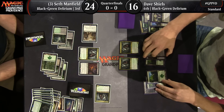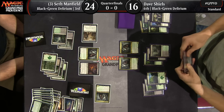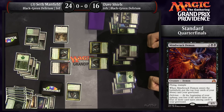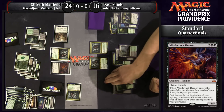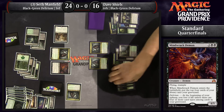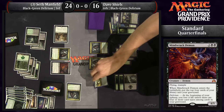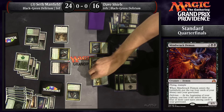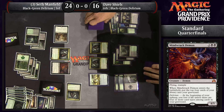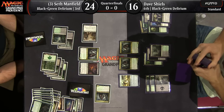Mindrak Demon — another card that seems to have gotten quite a bit better. That 4/5 body with flying is really well-positioned against the current format. It matches up well against Archangel Avacyn. It matches up well against Smuggler's Copter, even when there's a Depala in play or if it's crewed up by a Veteran Motorist. There's a lot to be said for a 4/5 flyer.